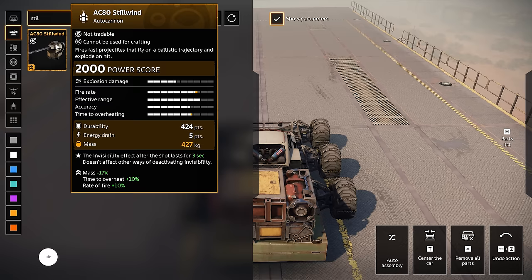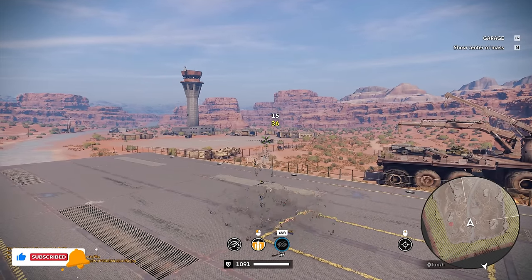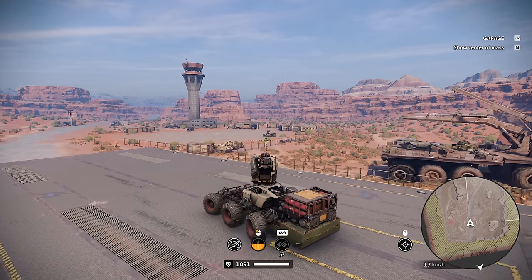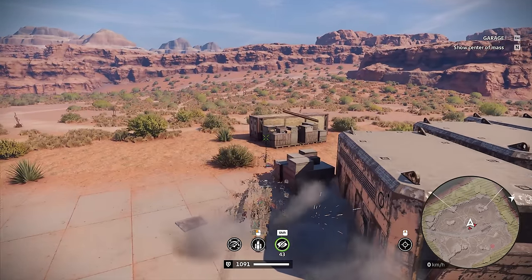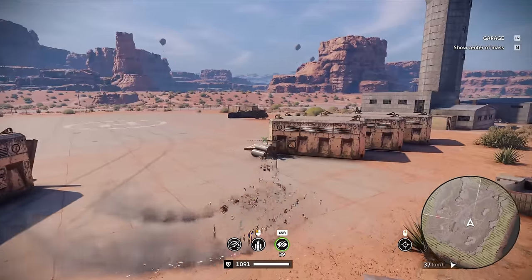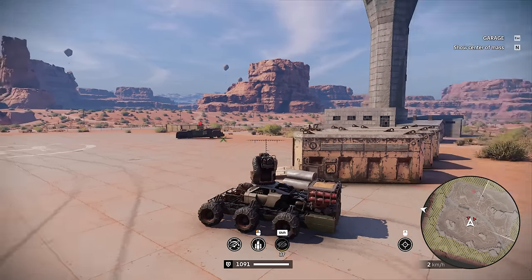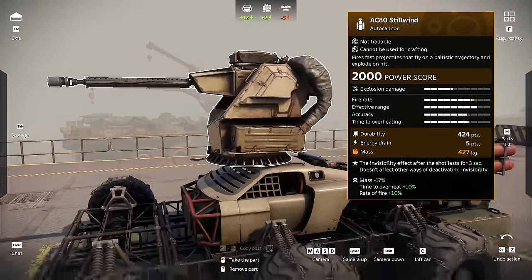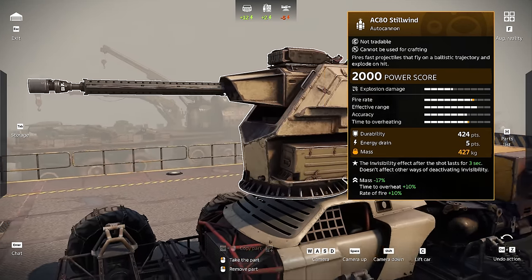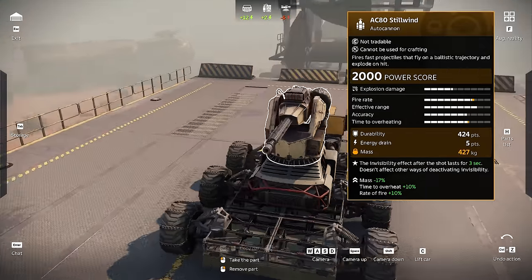Testing whether you can cloak and shoot with the Still Wind — no, you cannot. You get kicked out of cloak if you use it. Interesting. You stay invisible until you shoot; it takes a couple of seconds to get out of cloak. It doesn't work with the Still Wind. They mentioned the invisibility effect after a shot lasts three seconds and doesn't affect other ways of deactivating it. Maybe they changed this because it would be busted otherwise, but the Still Wind perk seems kind of garbage in this case.